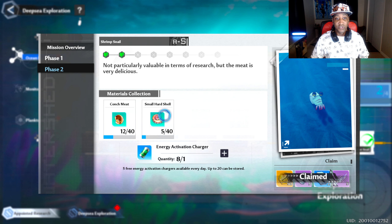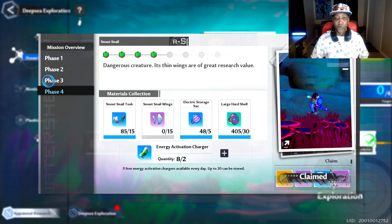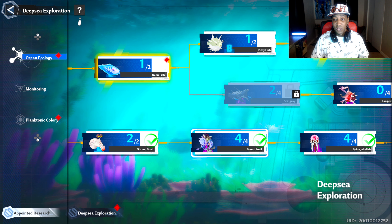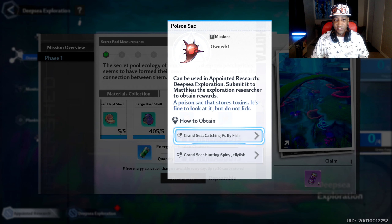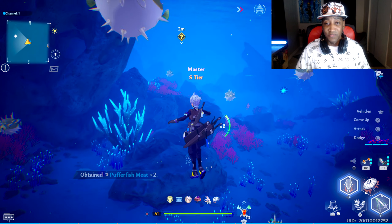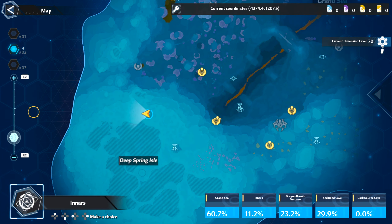For certainty, do these quests one at a time in order. If you try to do them out of order, it might tell you to complete a different phase before you can start the one you're on. So start with the shrimp snail, move to the snout snail, then the spiny jellyfish, then the dragon neck turtle, and eventually you'll be able to do Secret Pool Measurements. It's possible to do it all in one day. The one thing you may have trouble with is the poison sack — you get that by catching pufferfish. Pufferfish are little creatures you just press square on to collect, and you automatically get a poison sack. Farm those in the shallow water near the Grand Sea Space Rift.